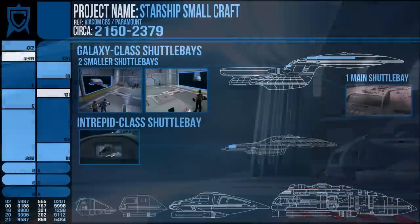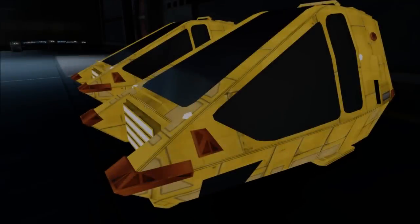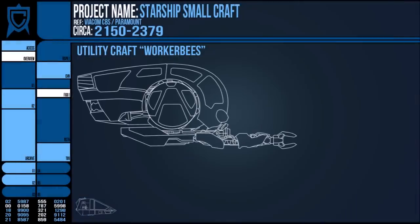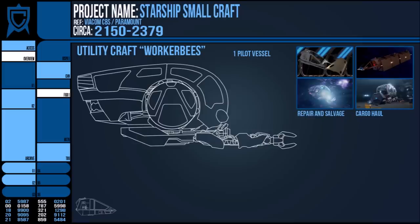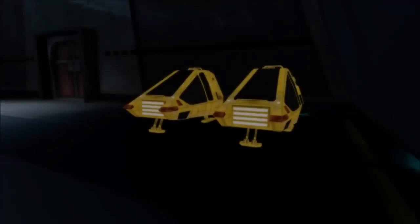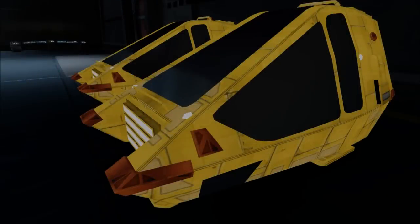We'll start with those craft with the shortest range and single purpose: the worker bees, as they are known. These can come in several varieties and have been part of Starfleet's workforce since practically its inception. These small one-pilot vessels serve purposes from maintenance to cargo transference and they lack warp drive in most cases, even environmental regulation, often requiring the operator to don an EVA suit inside the cockpit.